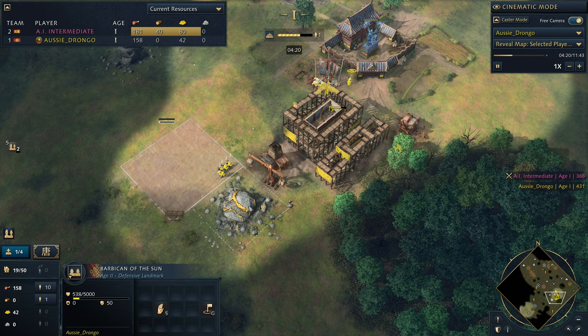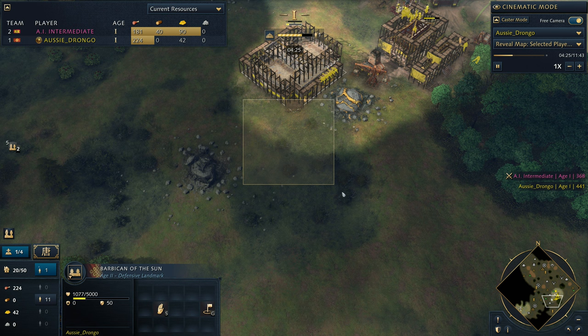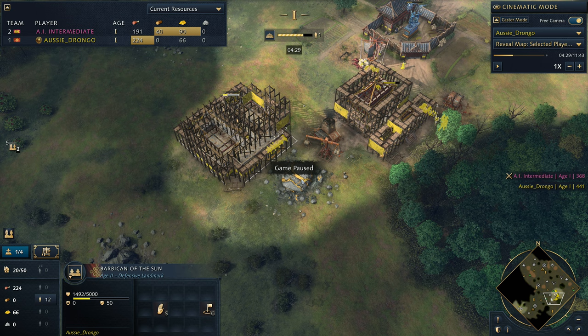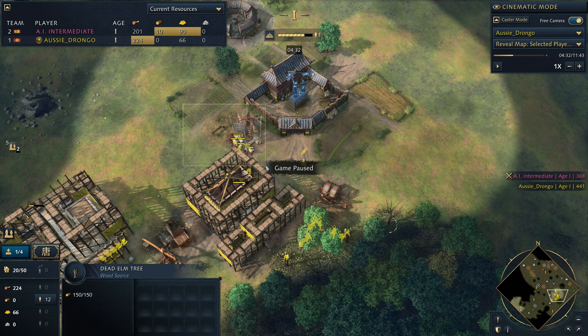Then we're going to build the Barbican on the gold mine - very important. We need to protect the gold mine and we want to make sure that our villagers are adjacent, so don't put the Barbican in front of the gold mine. It depends on the civ you're playing against. If you're playing against the English you would put the Barbican in front of the gold mine, but against any other civ you'd put it on the gold mine, just because you don't want to get hit with knights.